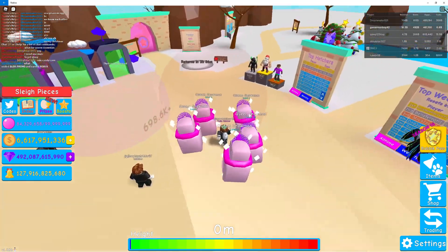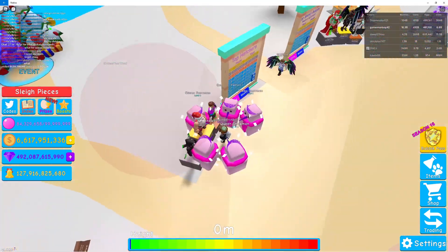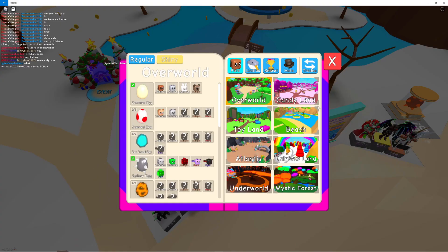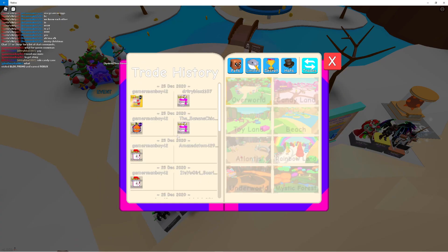Hey guys, welcome back to the video. Today I'm going to be creating a shiny queen snowman. I've been trading a ton — shoutout to every single person I traded. I overpaid on quite a few of them. I got a shiny roll candy gate for quick summon — that was an L, but I did it for the content.